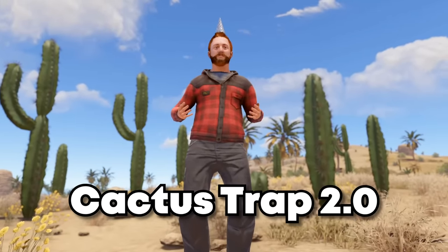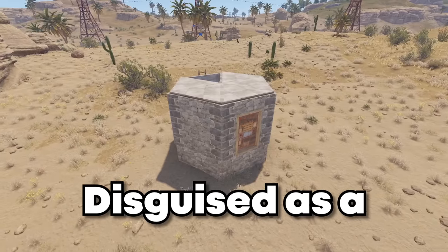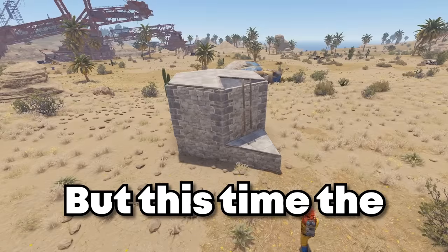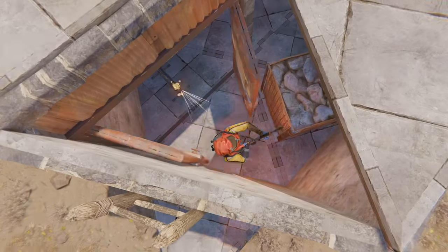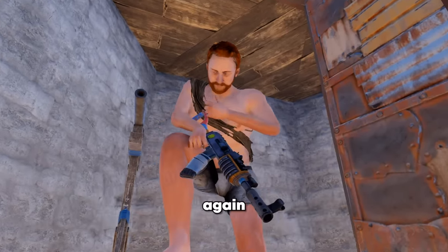I have made the cactus trap 2.0 and it has some major improvements. Disguised as a raided base, it still has a cactus hidden in the floor to get players stuck. But this time the entrance is on the roof, and best of all, when someone gets trapped I can instantly take them out. This trap base really annoys some people.